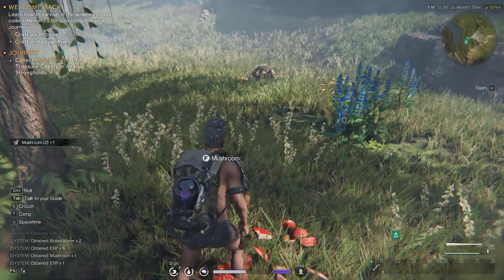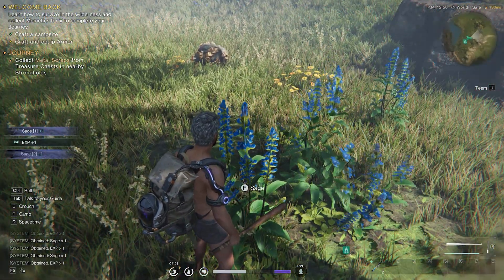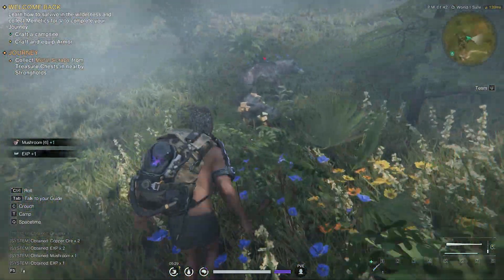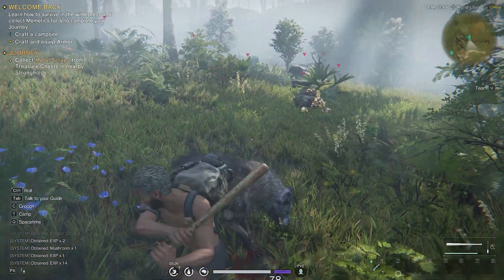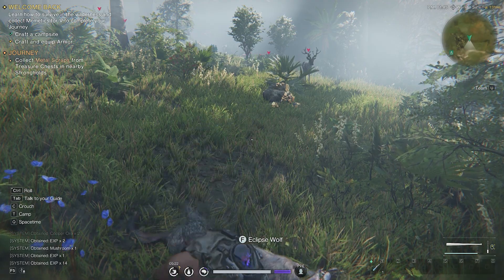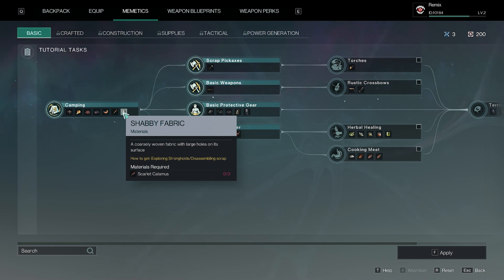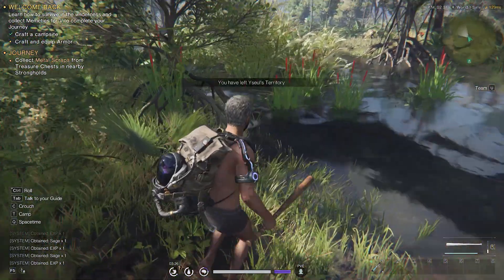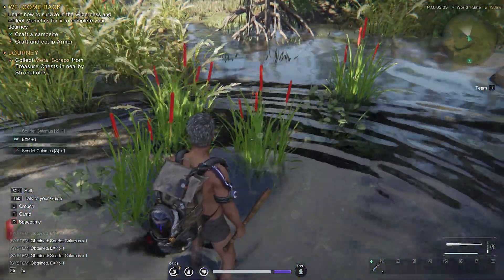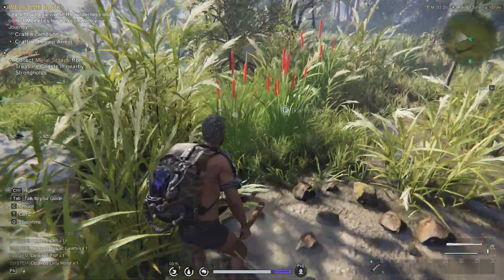Now the next task is to collect some ingredients for food. More of those eclipse wolves — not corrupted, it's eclipse, same thing. For gear I need the scarlet calamus, and I figured out you can find it near the water.